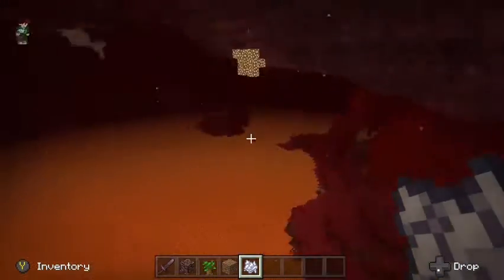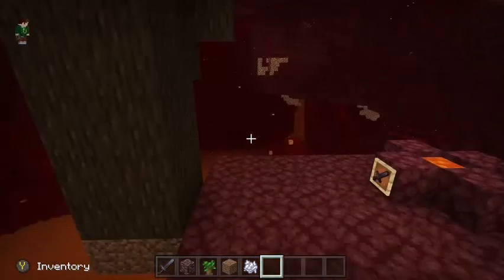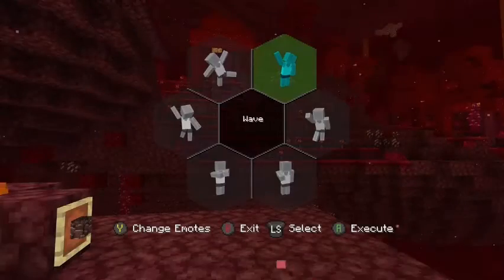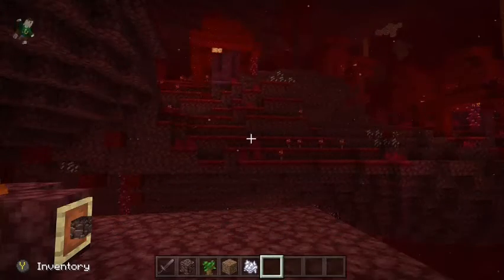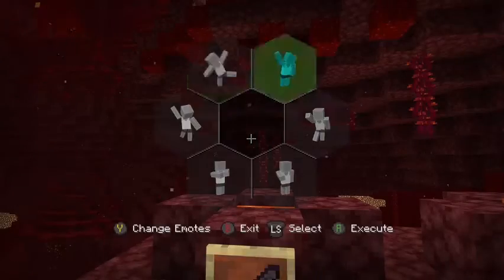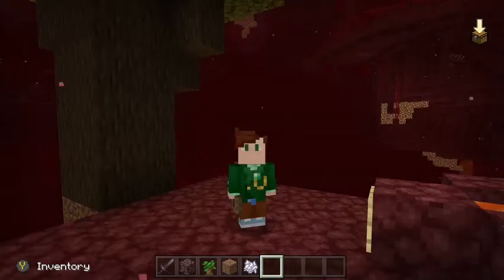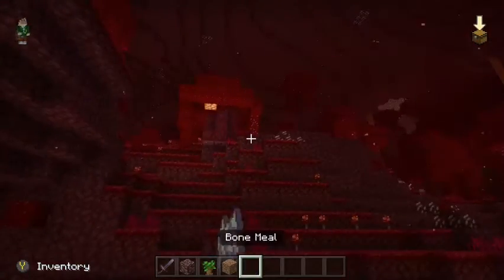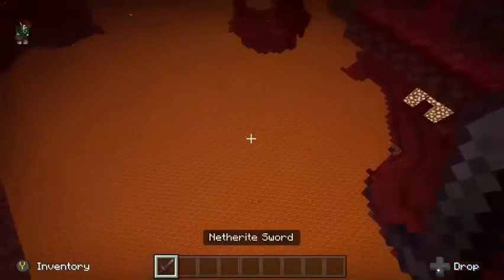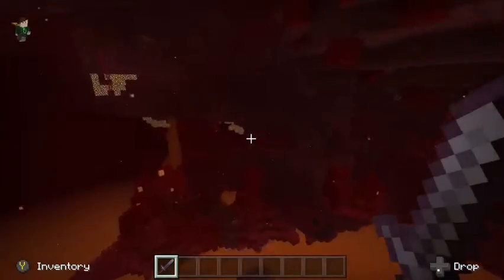There's also a bug with how emotes work. If you do an emote, you can see in the top corner that I'm doing it, but when I use my toggle perspective button it doesn't work — it only sometimes works. As you could see in the first example, it is a bug. It will probably be fixed. I hope it does get fixed on Bedrock Edition.